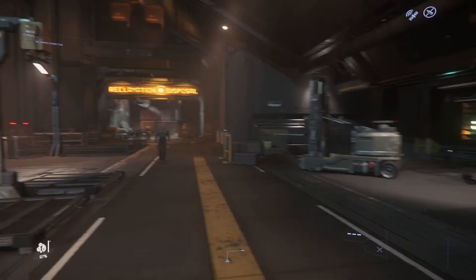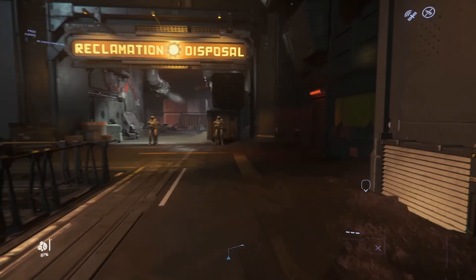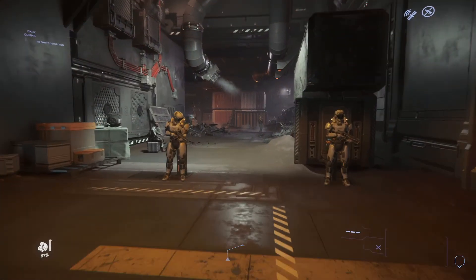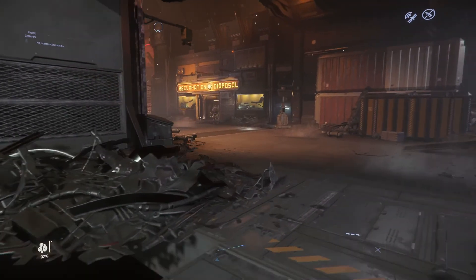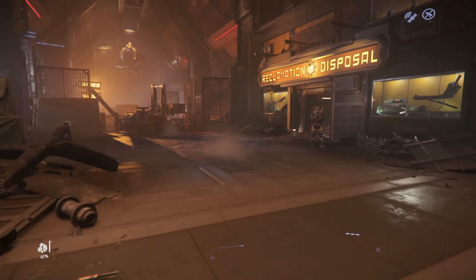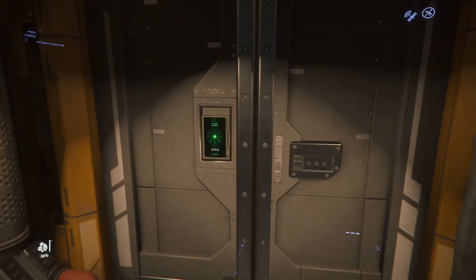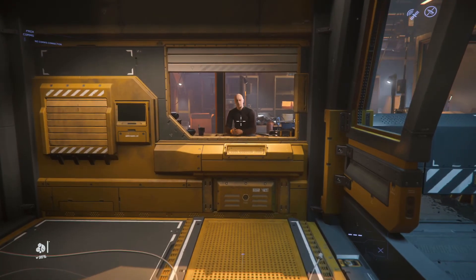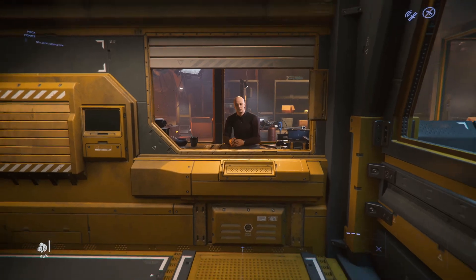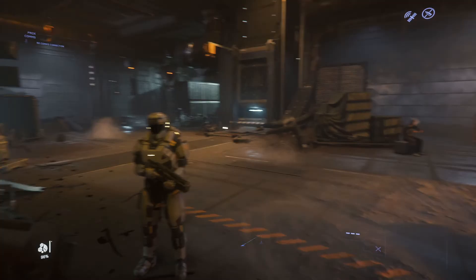Once here you can find another place which is quite valuable — there is an NPC here that you can get missions from. Keep going and enter here. Here is an NPC that you can get missions from; you'll have to open up your MobiGlas. He's actually talking to me, asking me where I'm going.